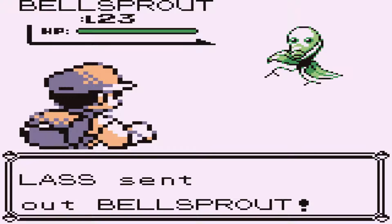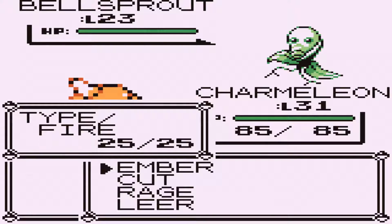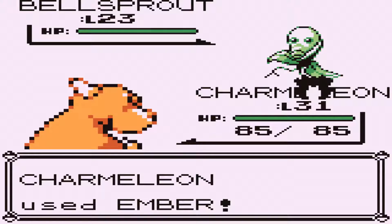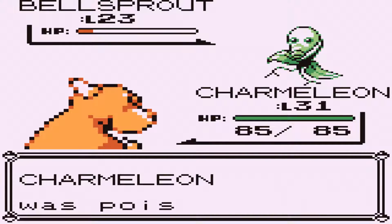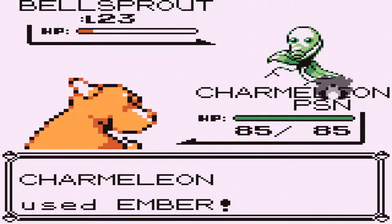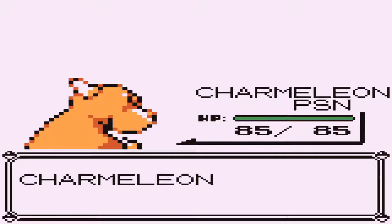You would think that because it is a grass style gym — you could even really say it's a grass-Poison style gym — because especially in Gen 1 a lot of the grass types were also part Poison. You got Bellsprout, Weepinbell, and Victreebel: grass-poison. Bulbasaur, Ivysaur, Venusaur: grass-poison.